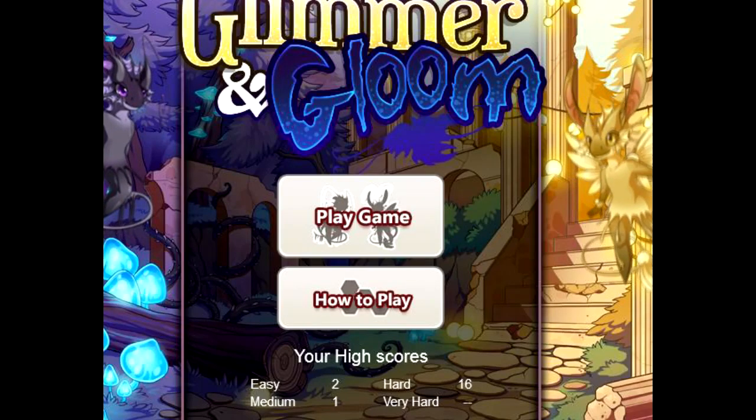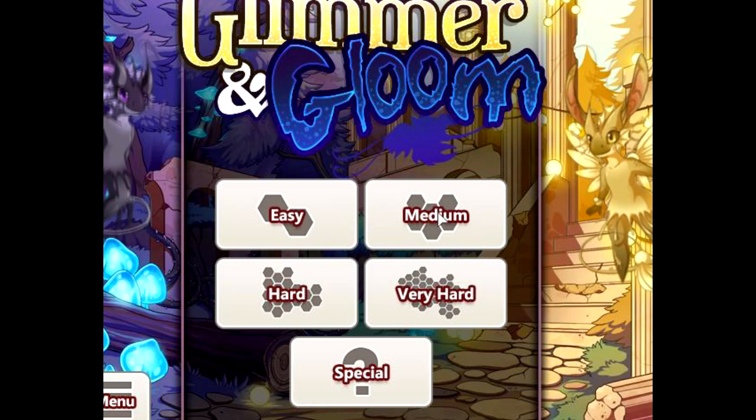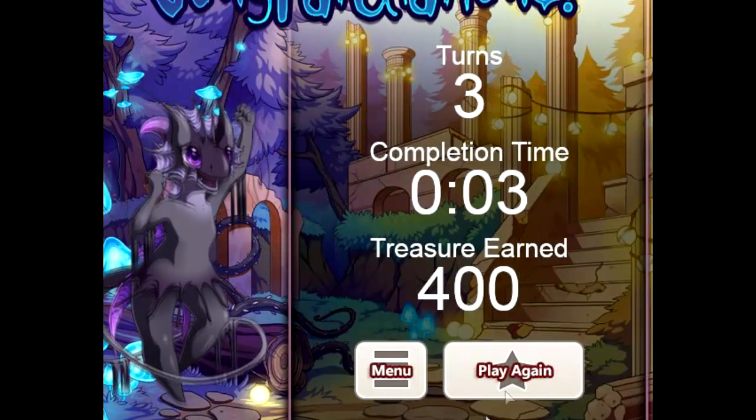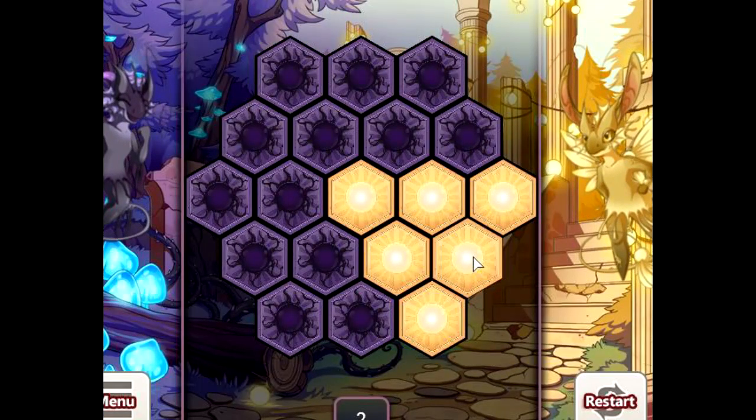I'm going to show you how to do this hexagon toggle puzzle, which I found to be a great way to earn treasure on this Glimmer and Gloom game. I think the optimal level is medium, because you can actually do it in just a few seconds.